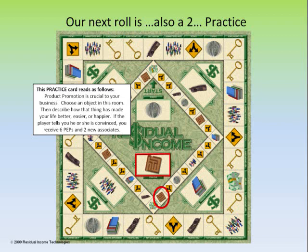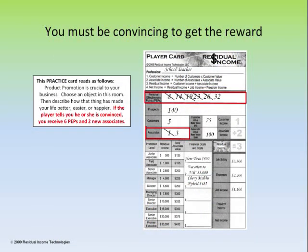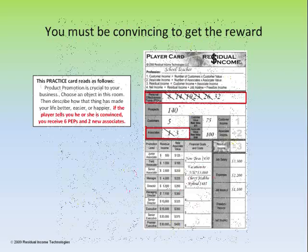Our next roll is a 2, putting us onto the practice deck again. The card reads: product promotion is crucial to your business. Choose an object in this room, then describe how that thing has made your life better, easier, or happier. If the player tells you that he or she is convinced, you receive 6 peps and 2 new associates. Have someone playing the game say out loud what they see around them and talk about that thing — tell what it is and how it has made their life better, easier, or happier. Add your 6 peps and 2 new associates.